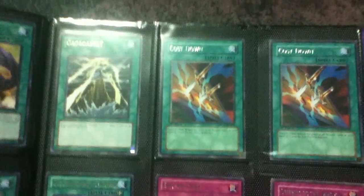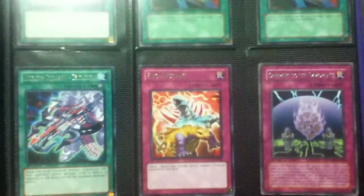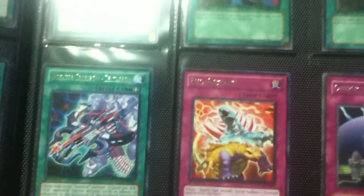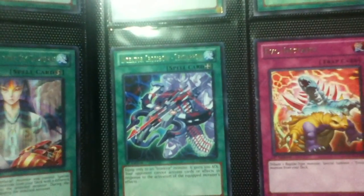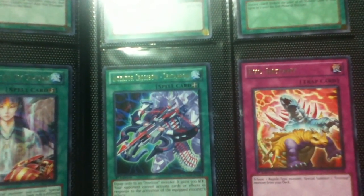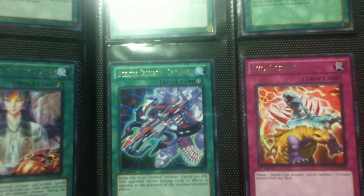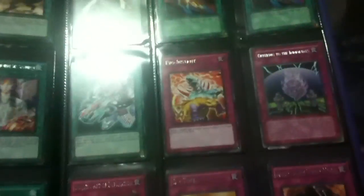We got Primal Seed, Cost Down, Gagaga Bolt. We got another Inzektor card — Inzektor Crossbow, this is a Tiger Arrow. It says: only equips to an Inzektor-type monster, basically it gains 500 attack, and your opponent cannot activate cards or effects in response to the equip monster's effects. So it's basically worthless for anybody who doesn't run Inzektors.